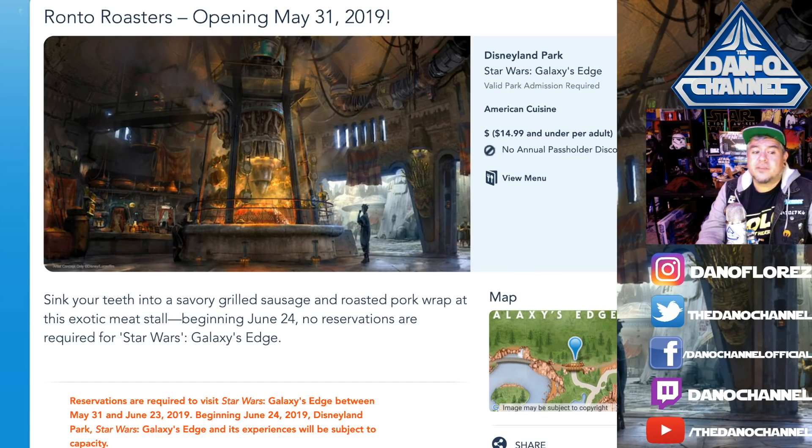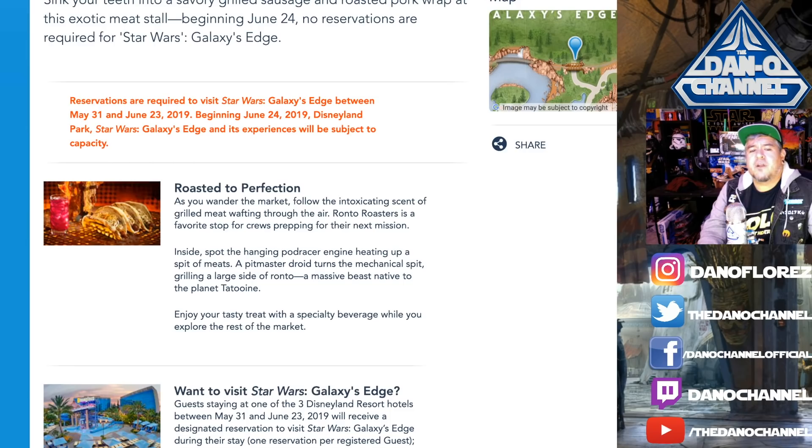The website says: 'Sink your teeth into savory grilled sausage and roast pork wrap at this exotic meat stall. Roasted to perfection — as you wander the market, follow the intoxicating scent of grilled meat wafting through the air.' Inside, spot the hanging Podracer engine heating up a spit of meats — a pitmaster droid turns the mechanical spit, grilling a large side of Ronto, a massive beast native to Tatooine. In 1997 the special edition of A New Hope added a scene at Mos Eisley featuring the Ronto, and I'm glad they brought it into Batuu.